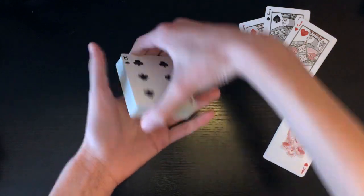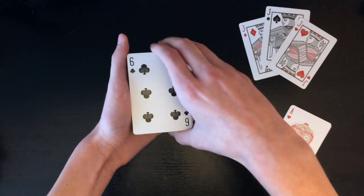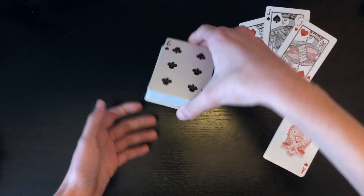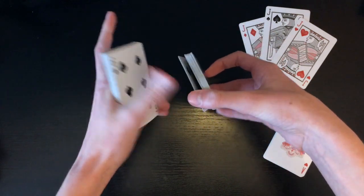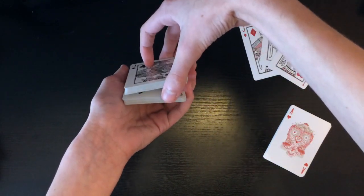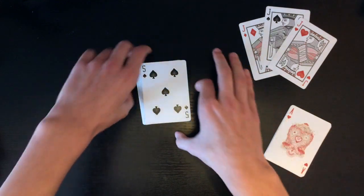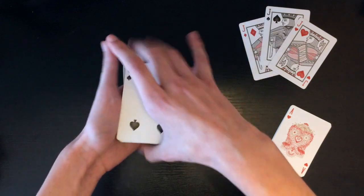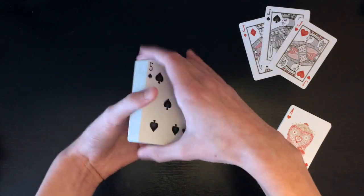Now you're gonna flip over the deck, do a pinky pull-down with the bottom card which is a random card, then hold a thumb break. Swing cut over the cards into your other hand, drop the thumb break — boom — drop that thumb break, and then table cut that right on top of it. So all you've done is move that top card to the bottom, so now you have three face-up aces on top of the deck.